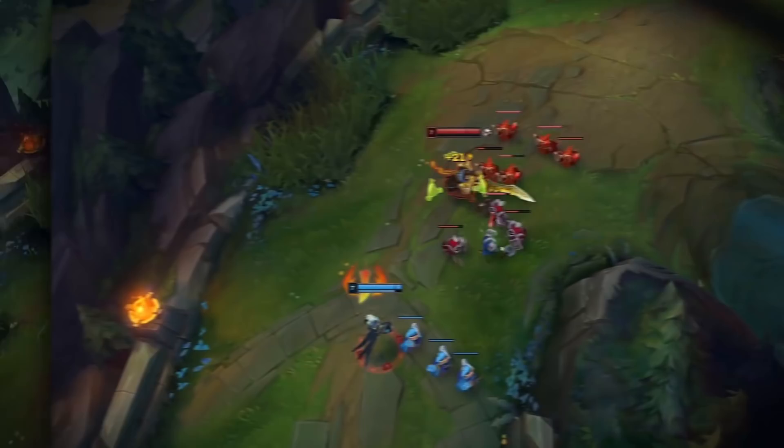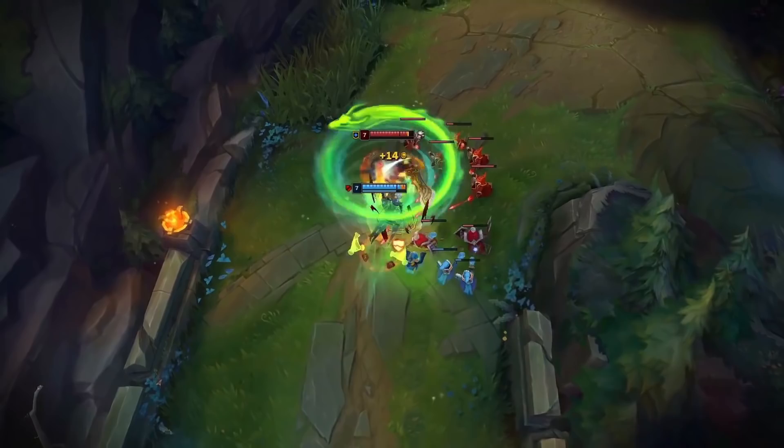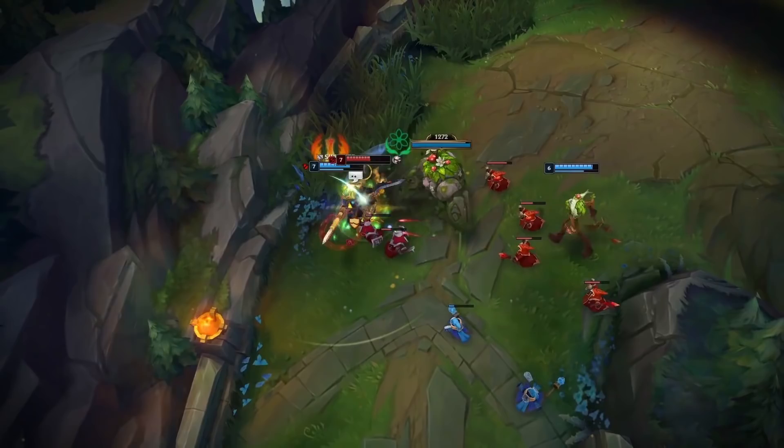Letting Garen push you in early is pretty good in most matchups, because he has no ranged harass or dashes to escape. So not only will you not likely lose any tower damage, but he also becomes more vulnerable to ganks. He has no way to harass you under tower, unless you're so low that you can get dove.